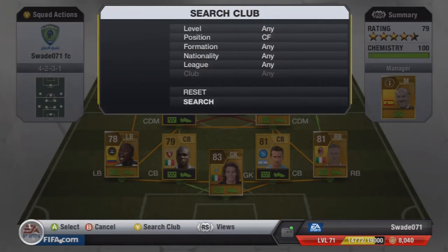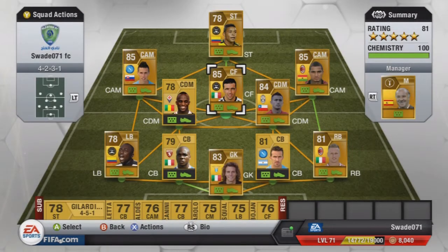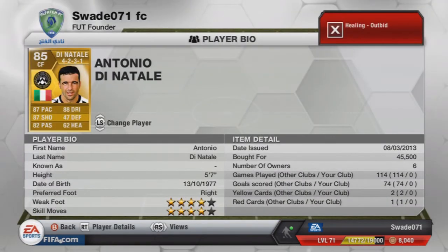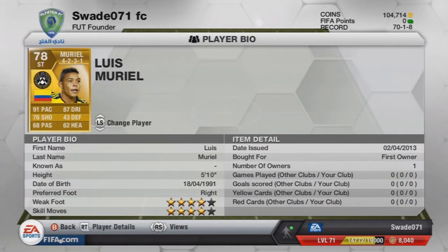On to the centre-forward — can we reveal? We can. It's Di Natale. Of course it is, who else would it be? This guy is an absolute tank, what an absolute beast. I just had to get him. He is worth 40 to 45k, but you know what, he is worth every coin. And this, guys, is my team.